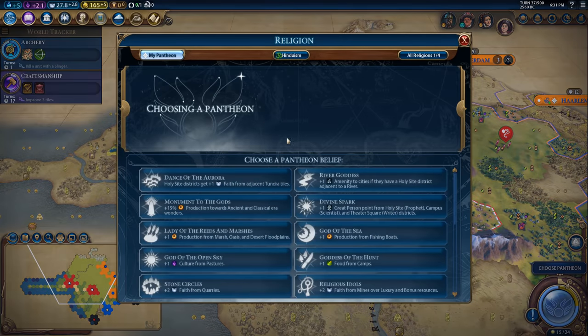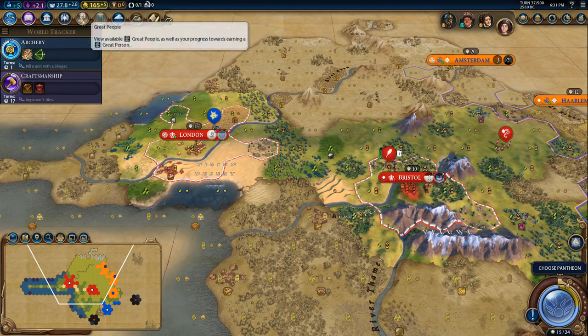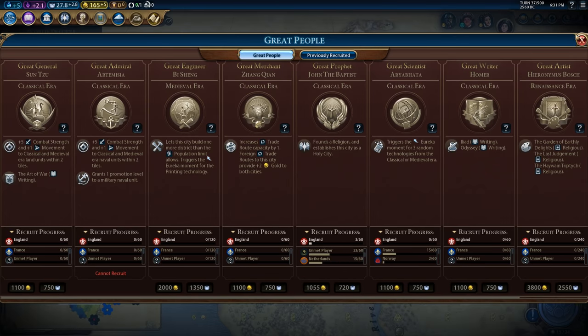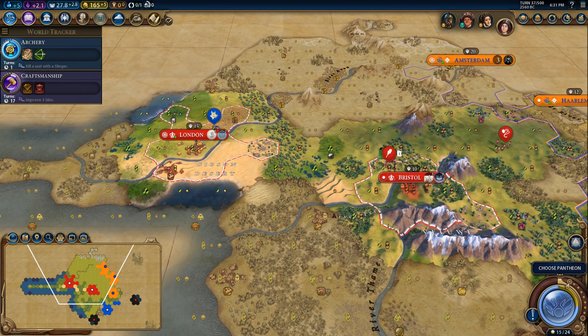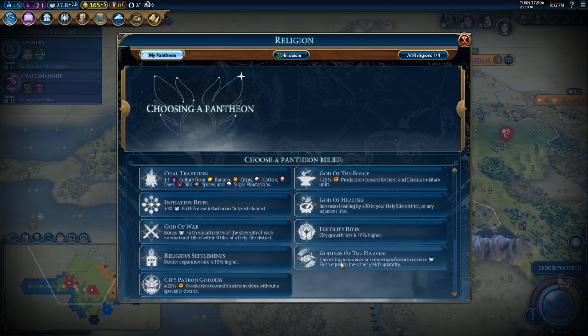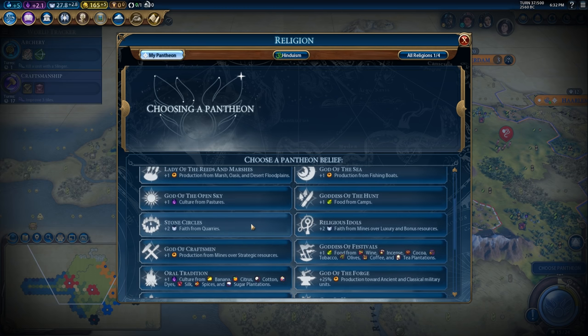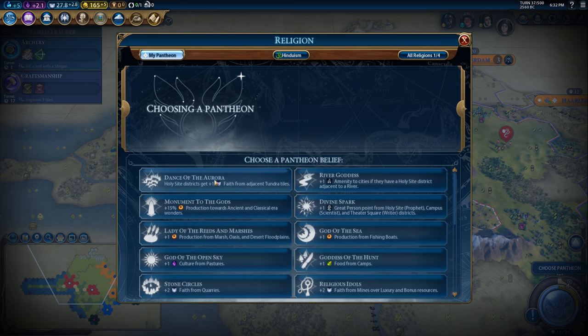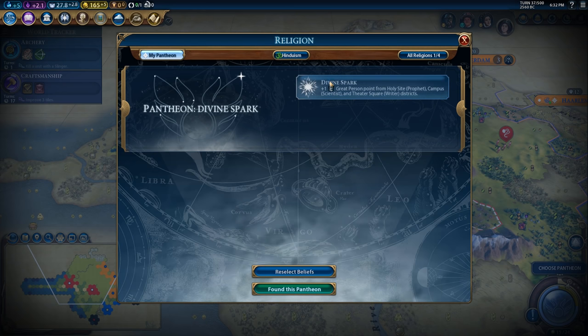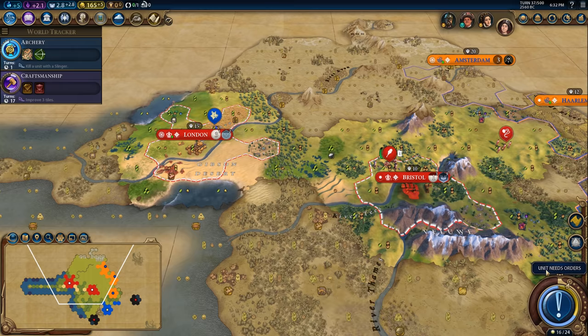We now have enough faith to get our Pantheon. In a game where you perceive the religion competition to be extremely competitive, it is very often worth it to get Divine Spark — this will basically double how quickly we get our great prophets. Otherwise you want to go for a faith-generating pantheon: Goddess of the Harvest is really good, Stone Circles is kind of weak, Faith from Tundra, Faith from Desert — whatever holds for your situation. I would say Divine Spark is a really good default choice that the AI almost never takes, so you'll be pretty safe.